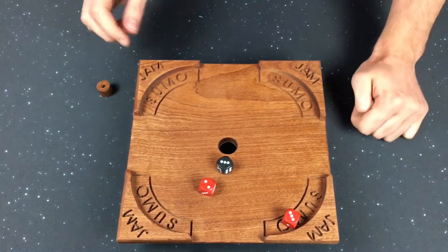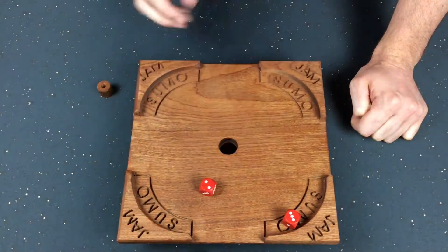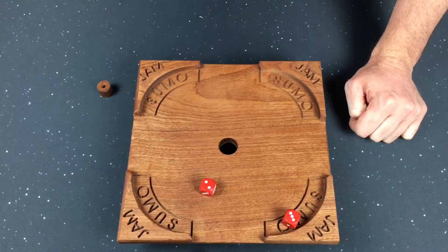You keep doing that until someone gets all of their dice through the middle. Whoever does that, you add up the points — so red would get five points here and black would have zero. Then you go to round two.